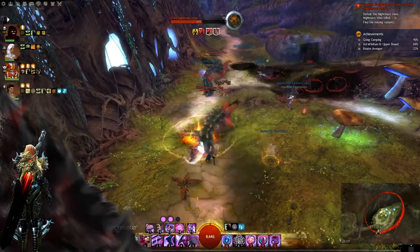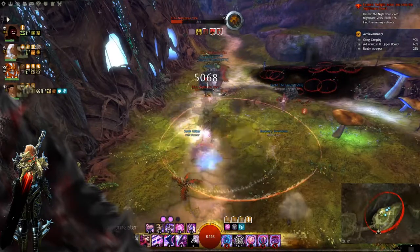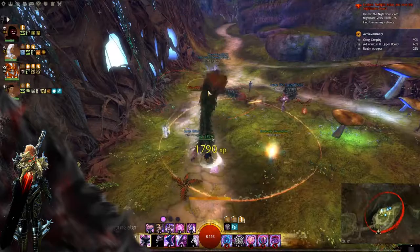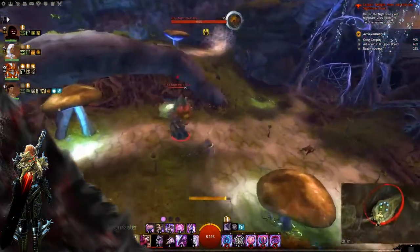Just destroy them. When you've killed the last one, the boss will spawn and you will have to CC him, but otherwise he doesn't have very hard attacks and it's not that hard to kill him.